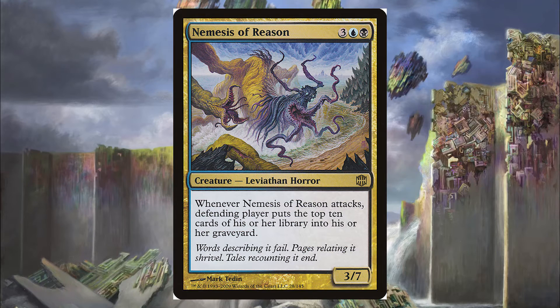Next is Nemesis of Reason, one of my favorite cards in my Dimir Mill decks when I first started playing Commander. It's 3 blue and black — a Leviathan Horror at 3 power and 7 toughness. Whenever Nemesis of Reason attacks, the defending player puts the top 10 cards of their library into their graveyard. It's got a big toughness so it can attack in and hopefully survive. It doesn't really synergize beyond that, and it won't flip Runo since it's only 5 mana, but it's a fun include.